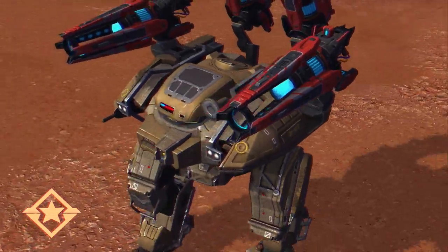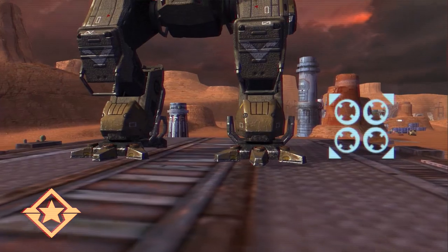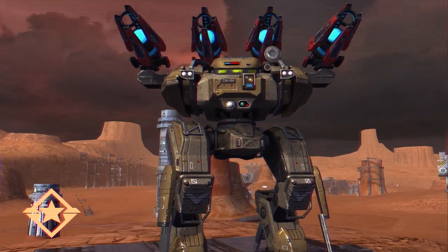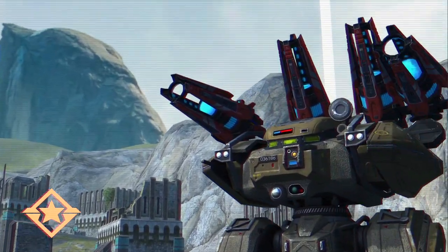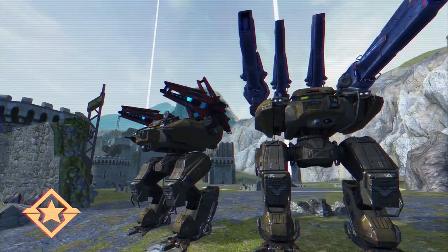Meet the ultimate walking artillery battery: Behemoth. In travel mode, Behemoth has two active weapons. But what happens when you press the ability? Behemoth digs into the ground, unfolding two extra arms. You cannot move in this mode, but should you even care while boasting four heavy dragoons or fluxes?